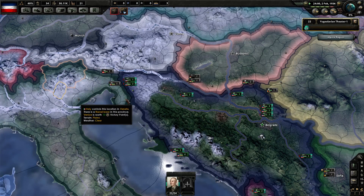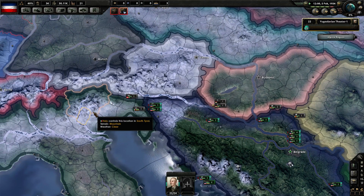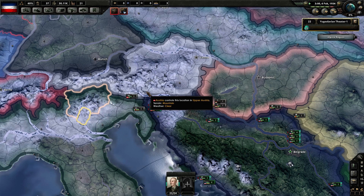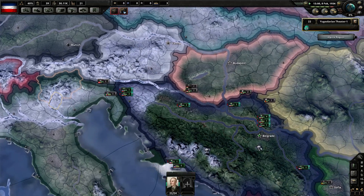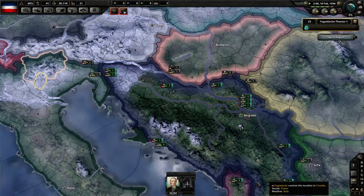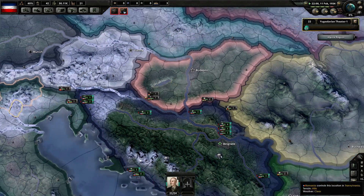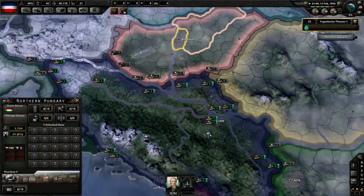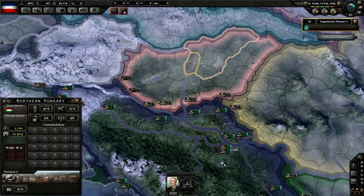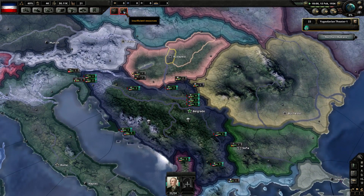That's how I generally start a war with the Axis — by declaring on Italy. But most of the time I don't have to do anything; they'll declare war on me. And half the time I'm caught with my pants down — no defense on the line because I'm fighting Hungary or something. So this time around, for sure, we want to have something on the border.